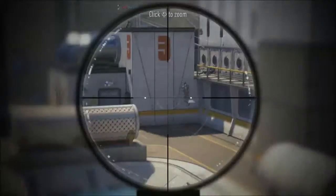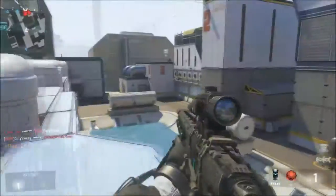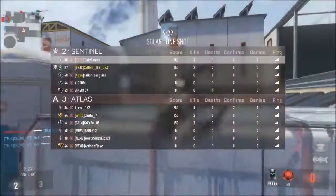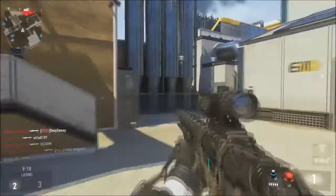The first map is called Combine. The description is a Saharan research facility with open areas and tight corners. Sounds pretty good.